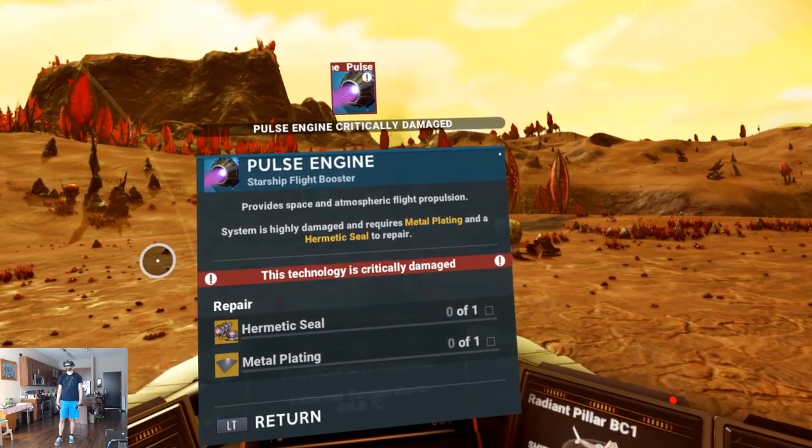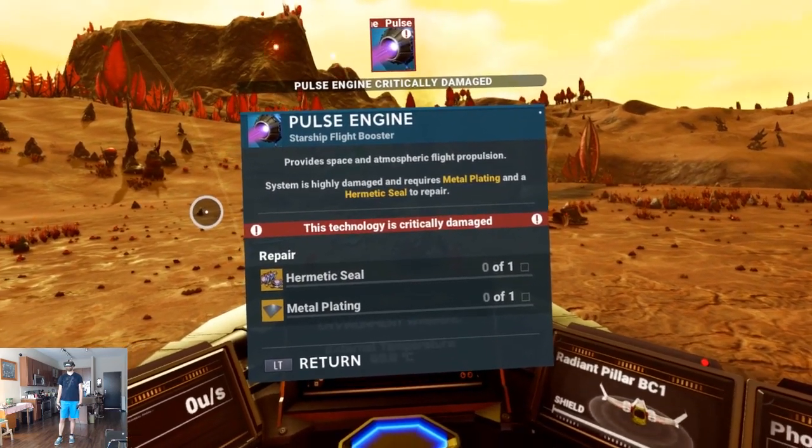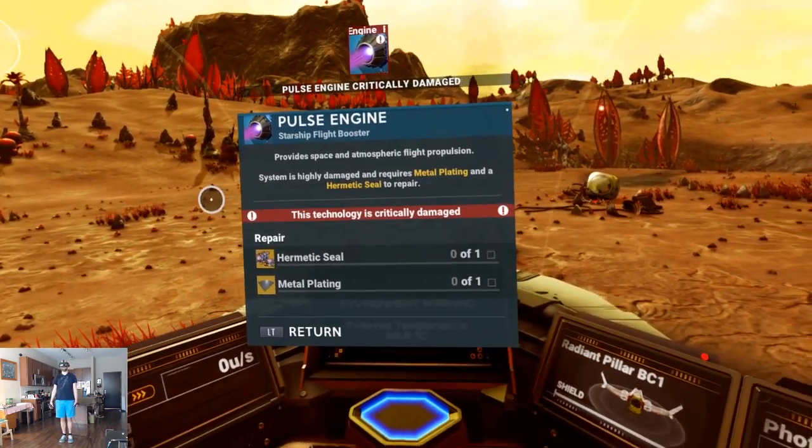Connect exosuit — log unavailable. Substituting data — exosuit connected. Suggestion: pilots should perform maintenance. Select desired repair path — repair ship systems. Self-guided repair protocols initiated. Pulse engine critically damaged — that does sound important. Requires metal plating and a hermetic seal. We've gotta find some more goodies.